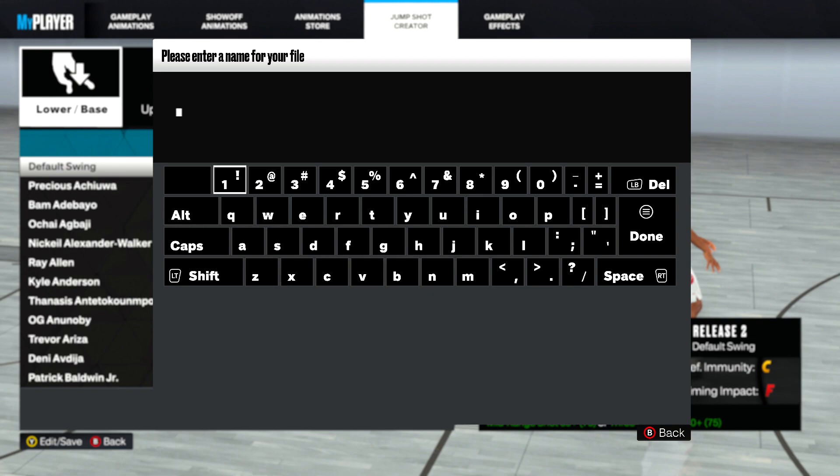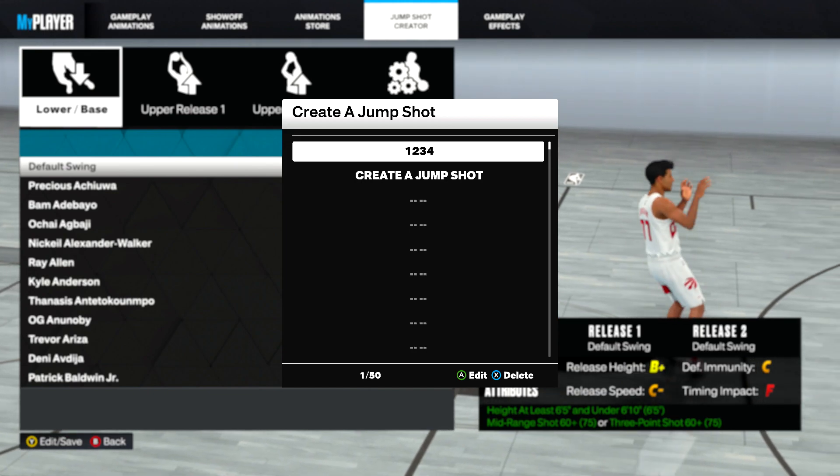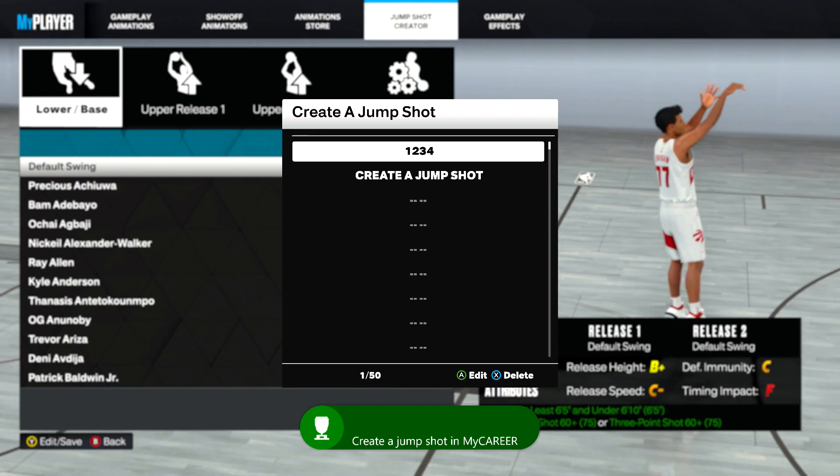Make sure you go to Create a Jump Shot. It's going to ask you to give it a name — just name it whatever. It has to be four characters or longer, so just give it a nice short name, then make sure you save it and that should get you this achievement.